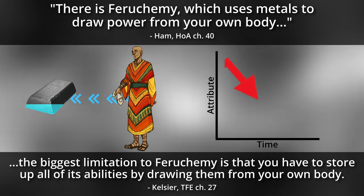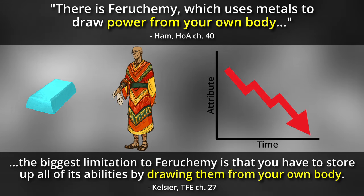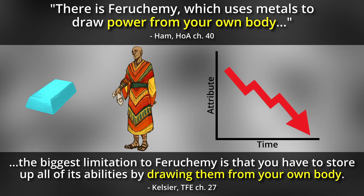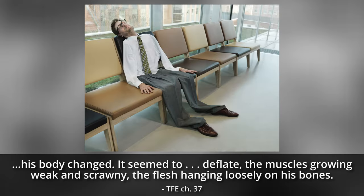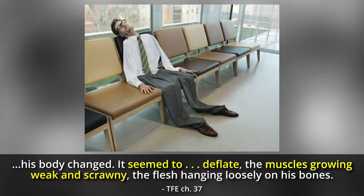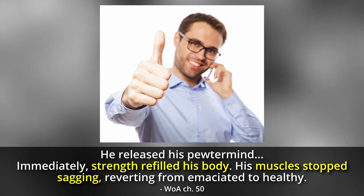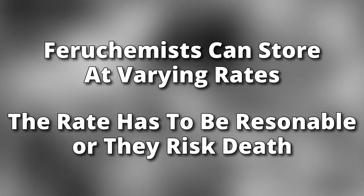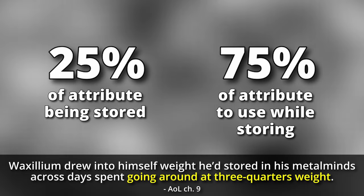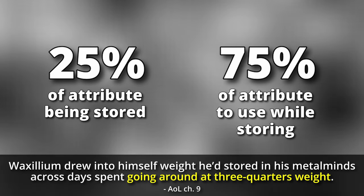As they are actively filling a metalmind with an attribute, that attribute becomes diminished, because the power they are storing is coming directly from their body. This can look quite extreme depending on the attribute being stored. For example, when a Feruchemist fills a pewtermind with strength, they seem to deflate, their muscles growing weak and scrawny. As soon as they stop filling that pewtermind, their muscles return to normal size and strength. A Feruchemist can choose how much of an attribute they store at once, but it has to be at a reasonable rate — it's common for them to store 25%, leaving them with 75% of that attribute to work with.